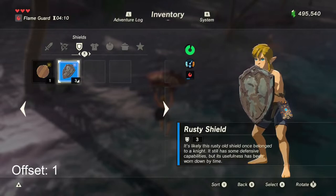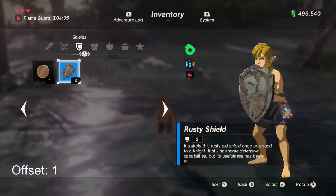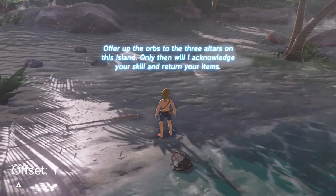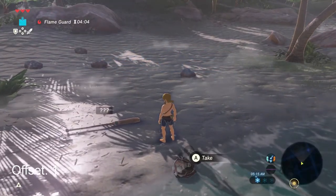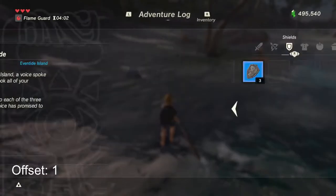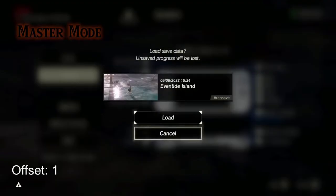If you need a little refresher on how to corrupt your inventory, quickly generate an autosave with only your last shield equipped, and then enter Eventide. After entering Eventide, make sure to pick up one weapon, and then unequip it. Then reload your autosave.